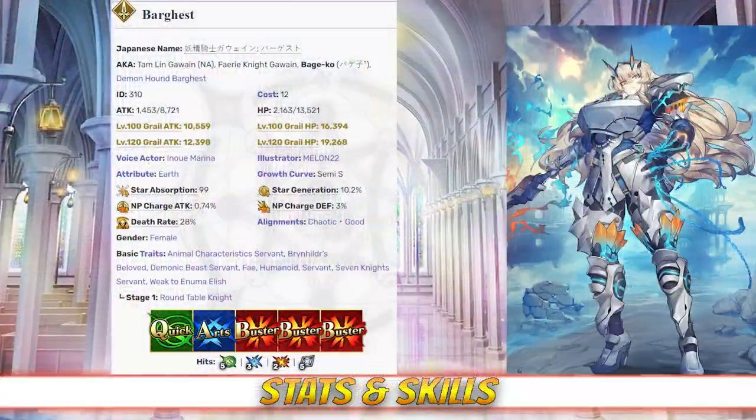Gawain has a max HP of 13,521 and a max attack of 8,721. Gawain's HP is very high even among SR Sabers, who are known for having the highest HP stats around. However, as you'd expect, her attack ranks towards the bottom of her class. Similarly, she has a tremendously high HP stat compared to most other 4-star servants, but really below average attack.